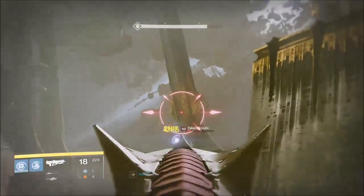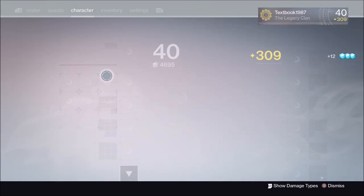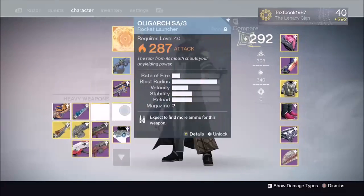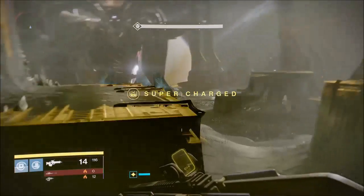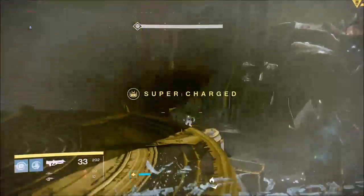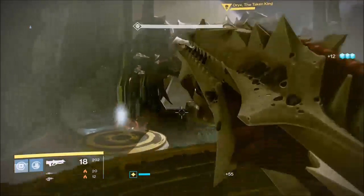A special ammo that would normally have 5-6 sniper shots would have 20-24 shots doing this. So I'm switching back to my actual weapons for the fight: a 1,000 Yard Stare at level 320 — that's the vendor version — a 320 Sleeper Simulant, and a 320 Smite of Moraine. I use the heavy synthesis and get 12 Sleeper Simulant shots using the Carry More Heavy ammo perk on Starfire Protocol.